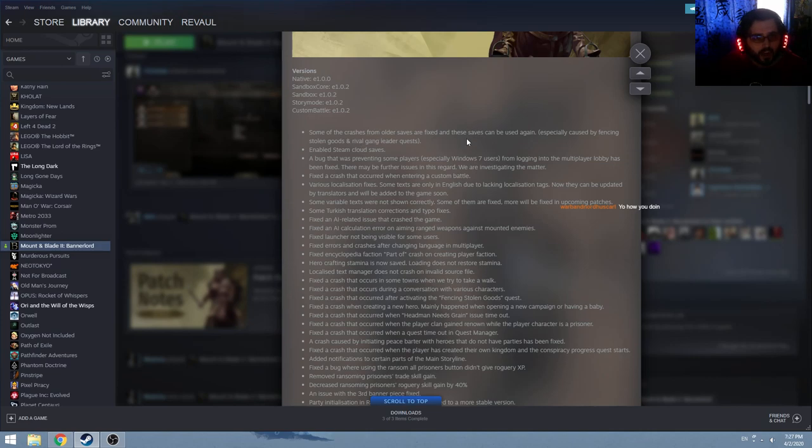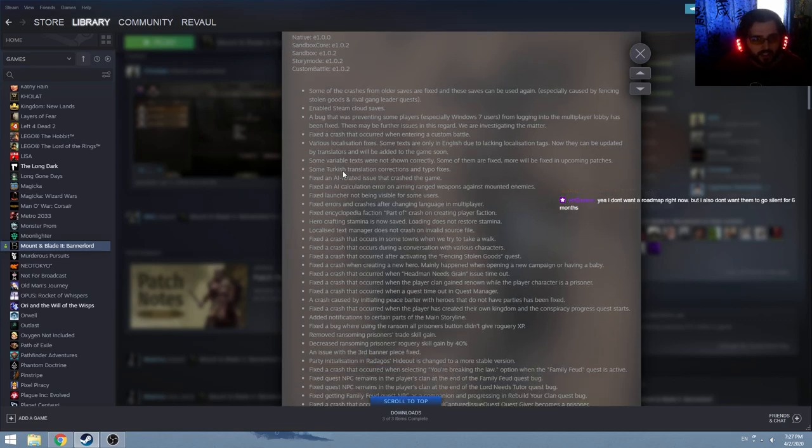Some crashes and saves have been resolved. Some fixes for Windows 7 users, fix for the crash that occurred during a custom battle, localization fixes — so practically translation fixes — Turkish translation fixes, AI-related issues that crash the game, and an AI calculation error on aiming ranged weapons against mounted enemies. I'm not exactly sure if this refers to the fact that some archers simply refuse to shoot from a distance. We'll see.